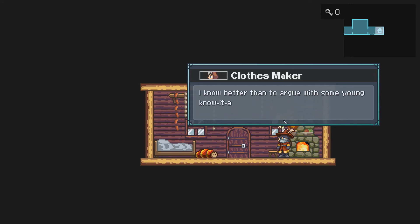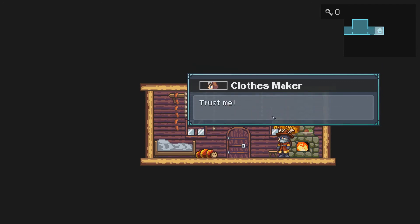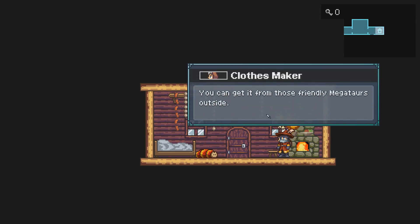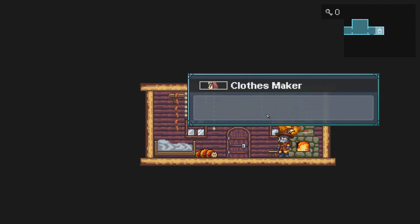Oh, I have an even better idea — you came to me because you want to swim in the icy water? Yes! You could swim in a lake that won't freeze you to your bones, but I can already see you're a stubborn one. I know better than to argue with some young know-it-all. I'll make some warm underwear for you — trust me, this will keep you warm even at the bottom of the frozen lake. I make it from beast hide and magma pillar silk — it will fit you perfectly.